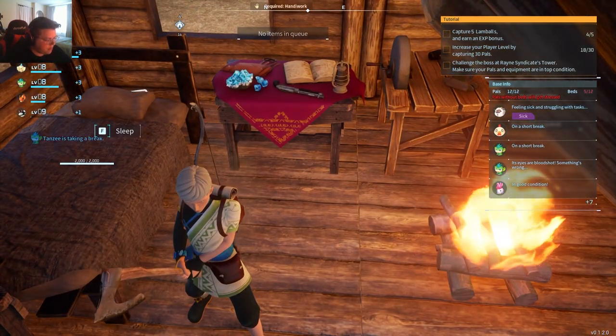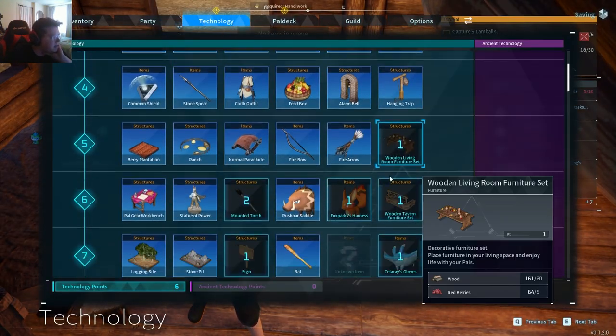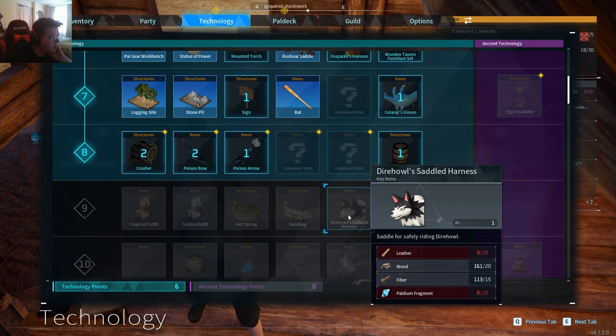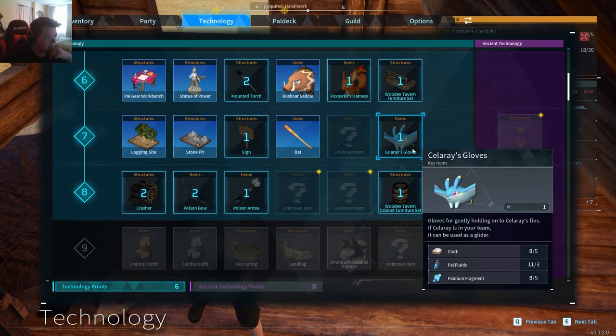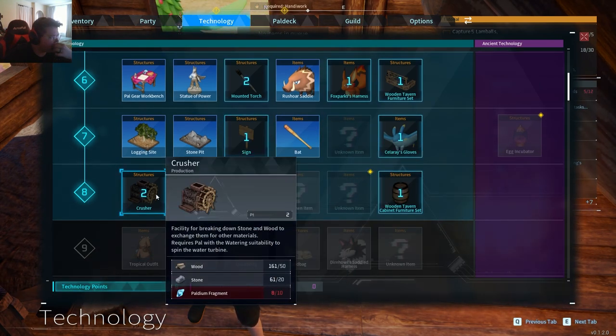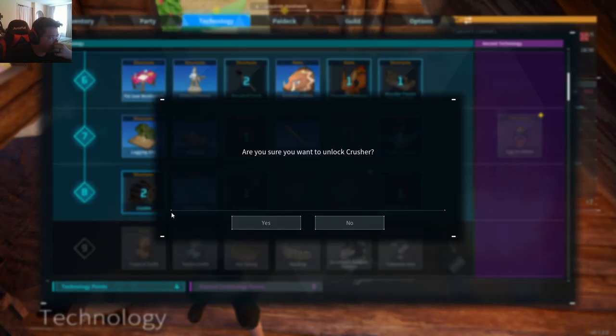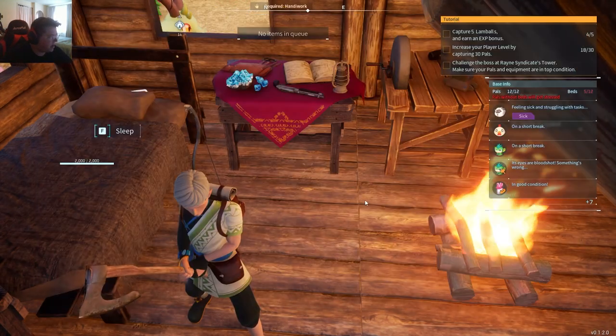Before I do that, let's go to technology. I think it might be... Can I do the next one? No, this is what I'm looking for, the dire saddle. What can I do now? What is this? Use it as a glider. Okay, that's cool. Crusher. Get that. The crusher. Save some technology points for down here.